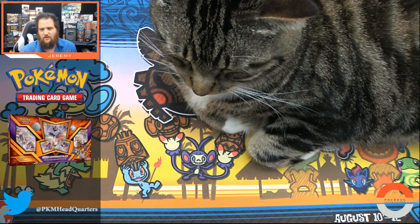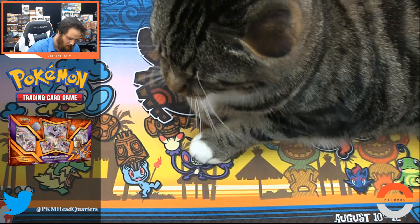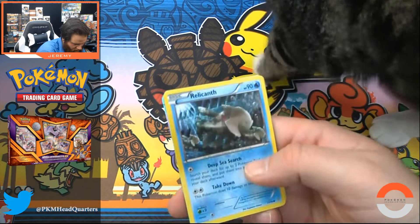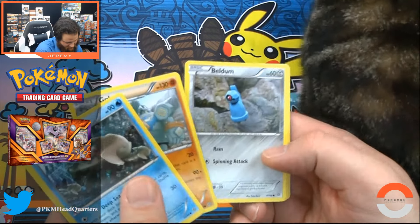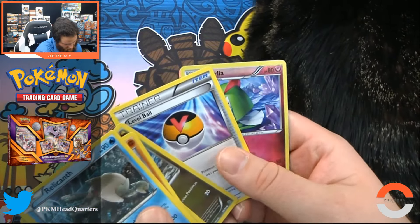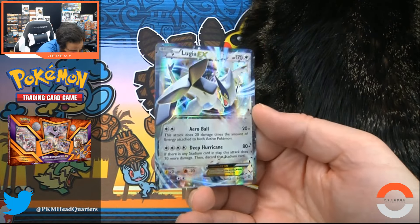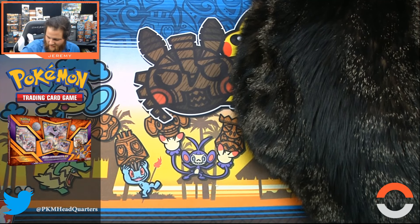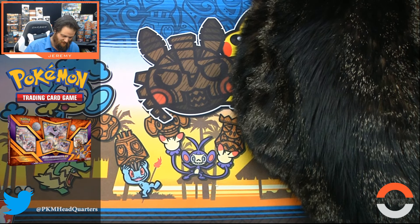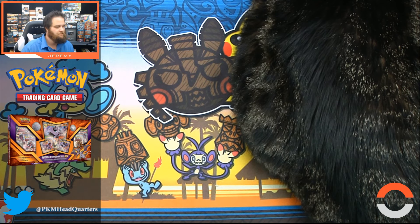Let's go right to Ancient Origins — I'm not sure if I've opened this or not. Oh, pardon me Colt — excuse me, we disturbed Colt, guys! We've got Golurk, Sliggoo, a Level Ball, a Quilava, reverse holo uncommon — and we have Lugia EX with Aero Ball and Deep Hurricane! We hit Lugia along with our dueling Aerodactyls, with three packs to go still, so maybe we can find some more EXes, which would be super sweet!